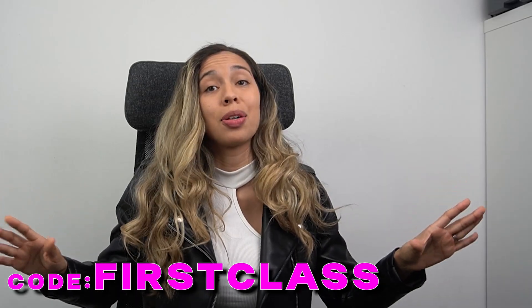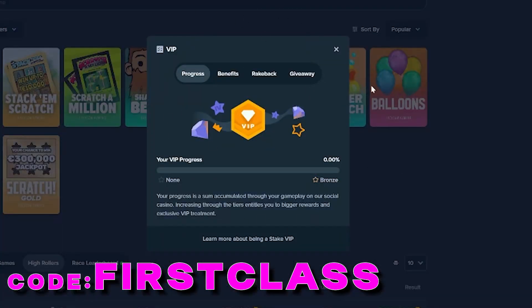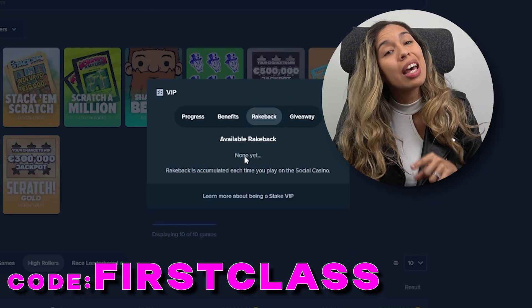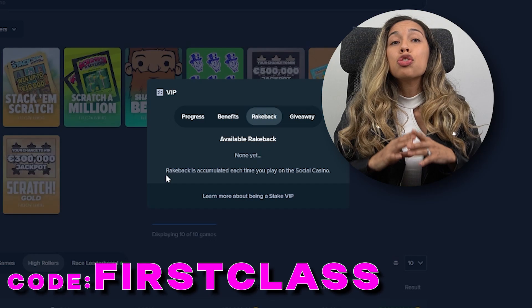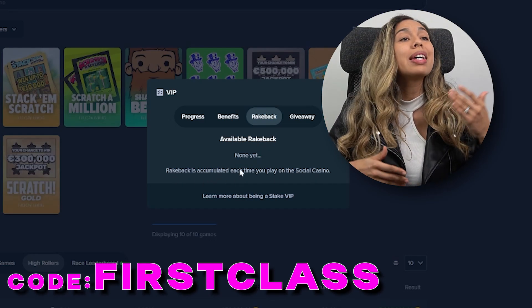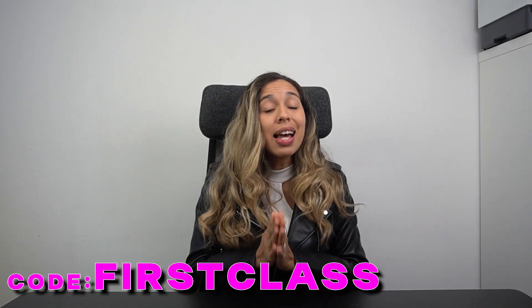I did save the best for last though. The last benefit I wanted to highlight is the 5% rakeback, which allows you to receive 5% of the winnings from each and every wager you place back to you. You wouldn't really be able to access this benefit without a code until you've placed like a bunch of bets on the site. So trust me when I say that this adds up quickly.